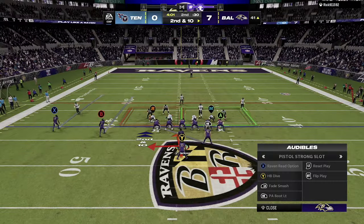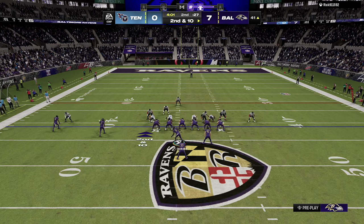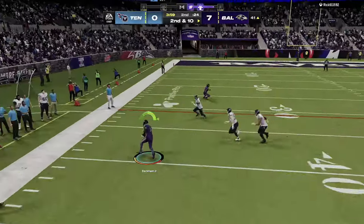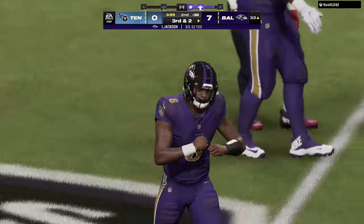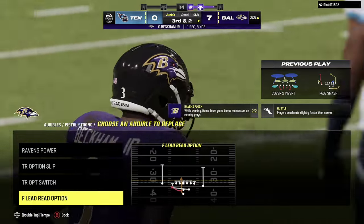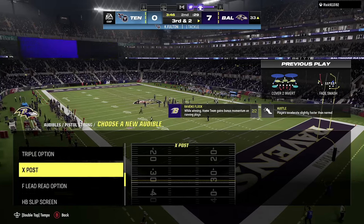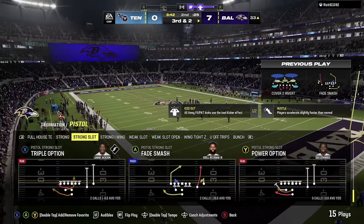We're going to go ahead and try to pass. I'm thinking X can potentially get open deep here or we can hit B in the flat, so we're just going to check that to OBJ. There's no corner over the top of him — you either look for that cloud flat immediately or the hard flat on that side. If it's not there, you can check it down to the flat; if it is there, then you know that streak is going to be open. That's just an easy, simple read against a 4-4 split defensive formation.